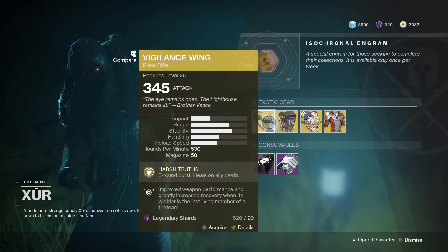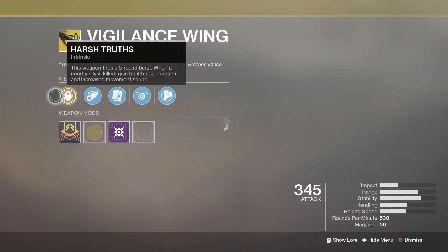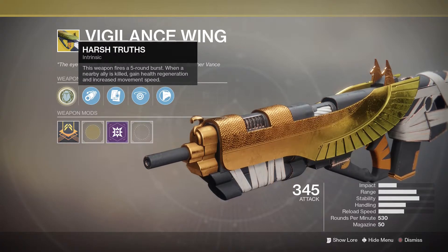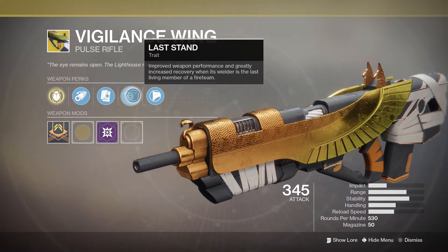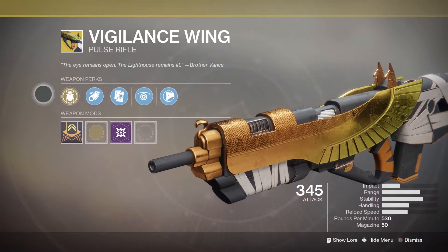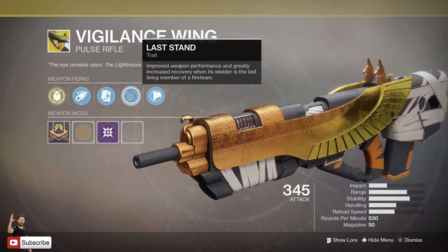Moving on to the weapon of the week, we have the Vigilance Wing, which I've just been hating on since Iron Banner started because everyone is using this thing. 23 legendary shards for this amazing exotic, which has Harsh Truths: this weapon fires a 5-round burst; when a nearby ally is killed, gain health regeneration and increased movement speed. I'd suggest making sure you are using this in Iron Banner because it is amazing.